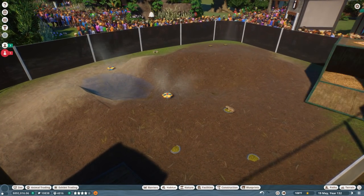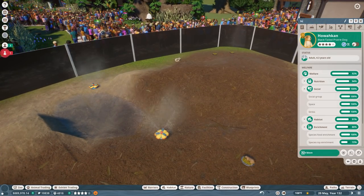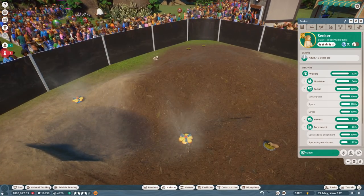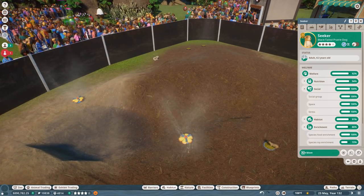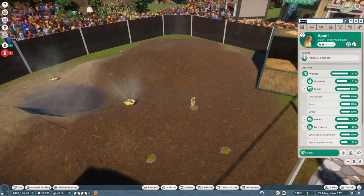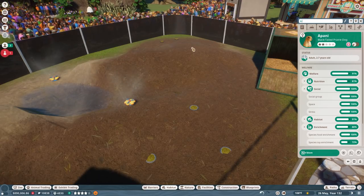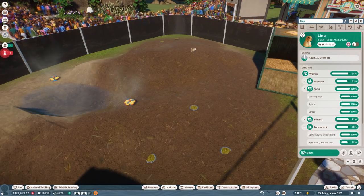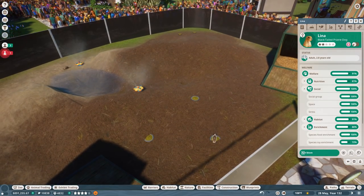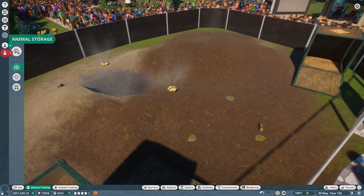Let's name these two prairie dogs! The male is going to be named Seeker — after Shadow Seeker, thank you so much for joining us on all of our adventures. I hope you're excited to be our party prairie dog! And then we have Jose — I'm going to take letters from your name and name this female Lena, after your middle name. There we go — so we have Lena and Seeker, our two new prairie dogs!